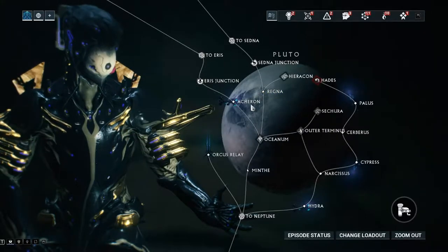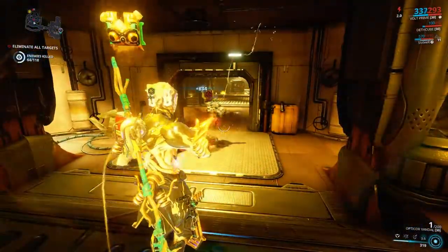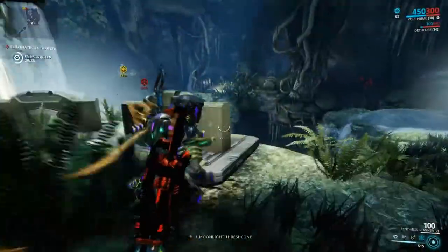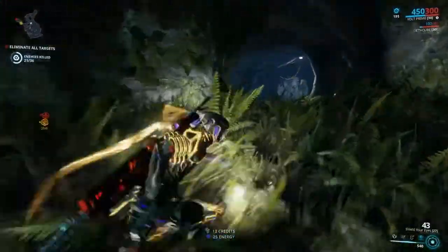There are a few things worth mentioning that you can do in exterminate missions. First, kill all the things. Second, scan things. Whether it be the introductory codex scanner or the one from Cephalon Simaris, a scanner is a scanner. Scanning things puts entries into your codex, which is basically the wiki, only in-game.